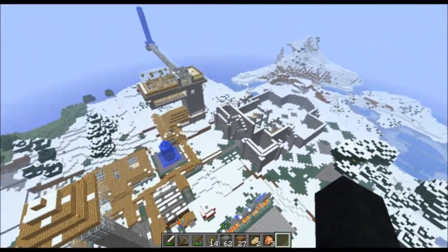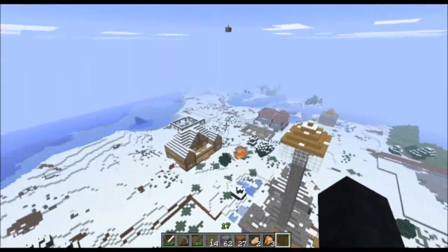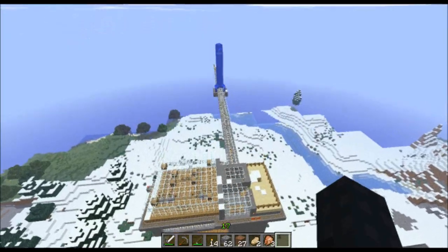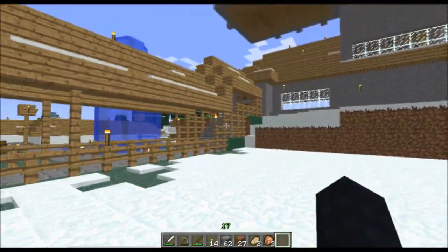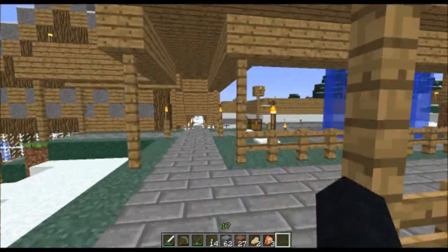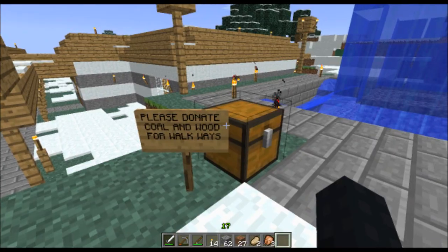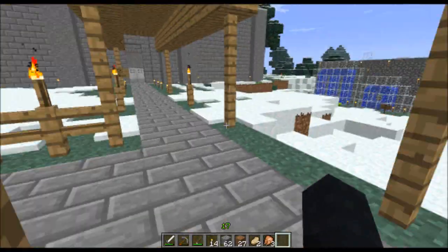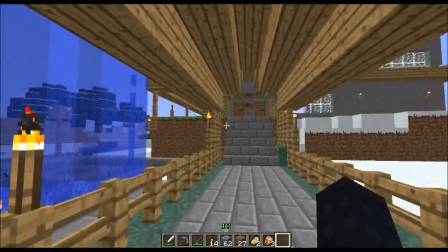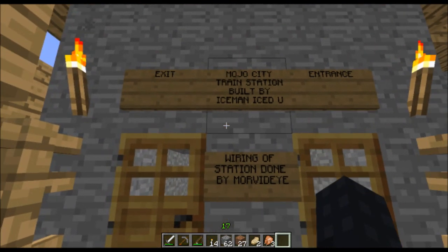I just wanted to tour around a little bit, and it looks like they're building in this snow biome, this winter biome. What's really cool — at least this kind of stuff interests me — is these train stations that these guys have set up. Please donate coal and wood for walkways. Cool little fountain going on here. But these train stations they set up all over the place — I want to go take a look.